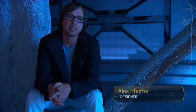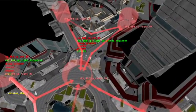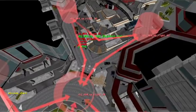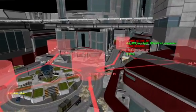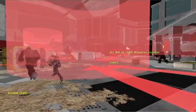We basically had to build very specific tech that would give the AI the right type of behavior. We had the technology we called Squad Patrol. No matter where you were inside the hub, there would always be a certain amount of noise, a certain amount of enemy presence that we could ratchet up and ratchet down depending on what we needed it to do.